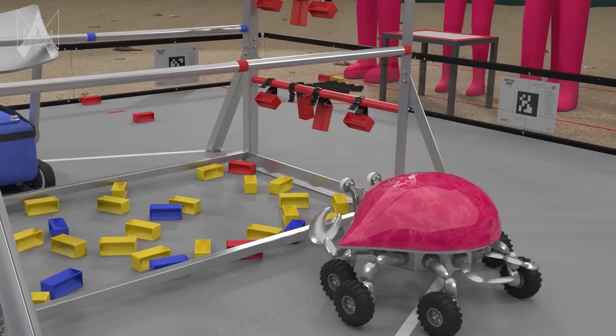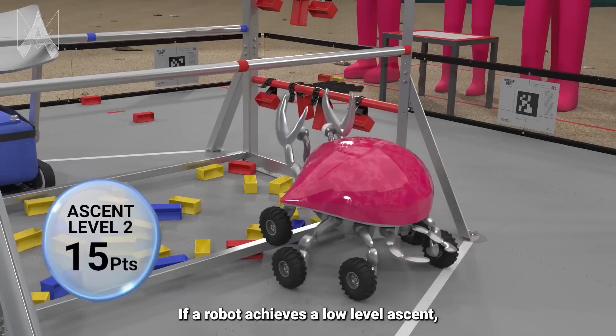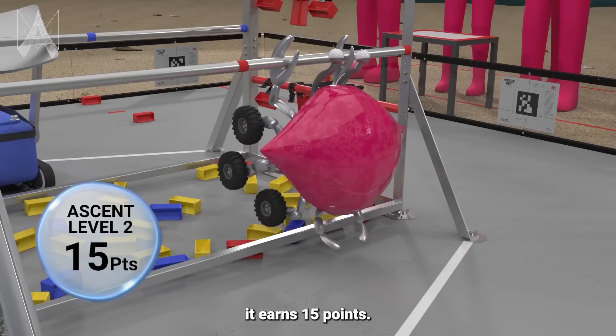For the next level, a level 2 ascent, the robot must be fully off the ground and supported by either or both rungs on the submersible. Note that you also have to achieve level 1 while doing this, but that's pretty straightforward. There are a few other rules you have to follow, like not being inside the submersible when you start.